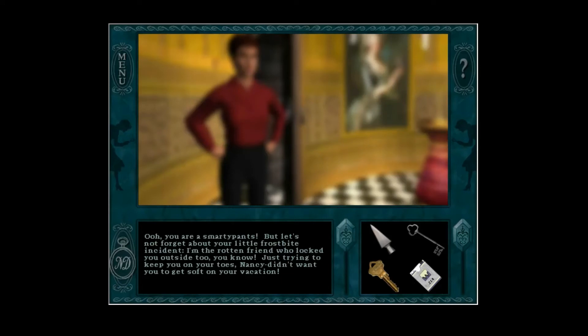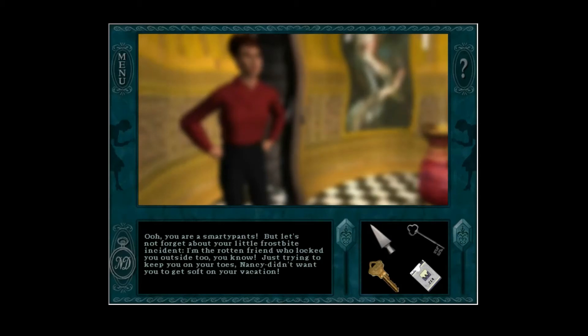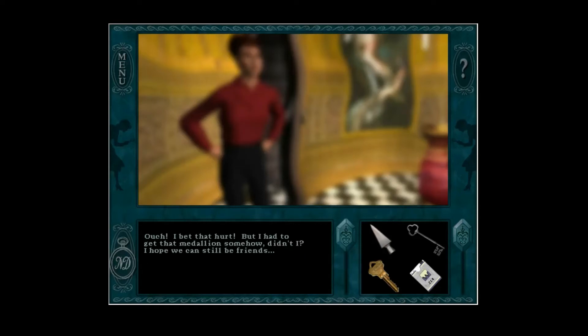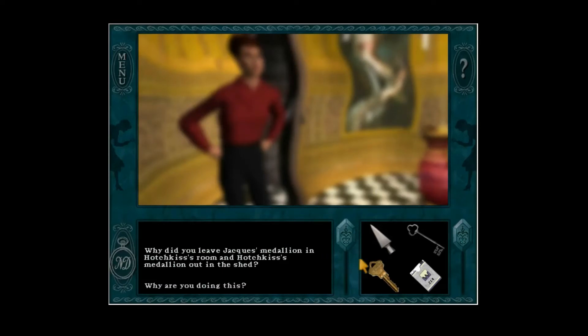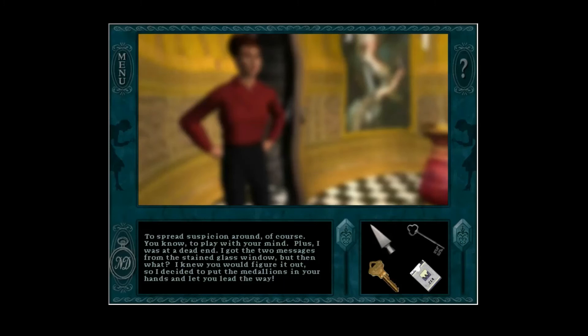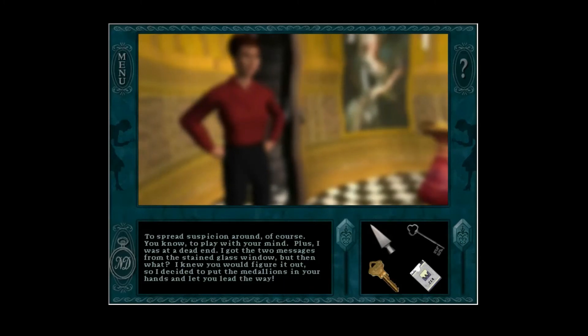You are smarty pants. But let's not forget about your little frostbite incident — I'm the rotten friend who locked you outside too, you know. Just trying to keep you on your toes, Nancy. Didn't want you to get soft on your vacation. Are you the one who conked me on the head in the locker room? Ouch, I bet that hurt. But I had to get the medallion somehow, didn't I? I hope we can still be friends. Why did you leave Jacques' medallion in Hotchkiss' room, and Hotchkiss' medallion out in the shed? To spread suspicion around, of course — to play with your mind. Plus I was at a dead end. I got the two messages from the stained glass window, but then what? I knew you would figure it out, so I decided to put the medallions in your hands and let you lead the way.